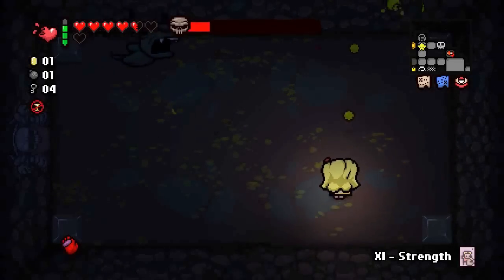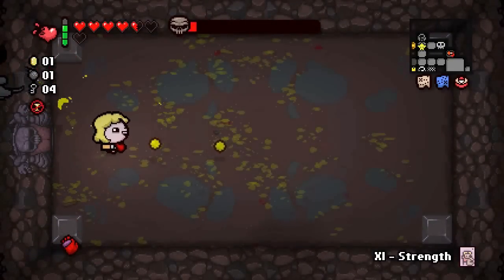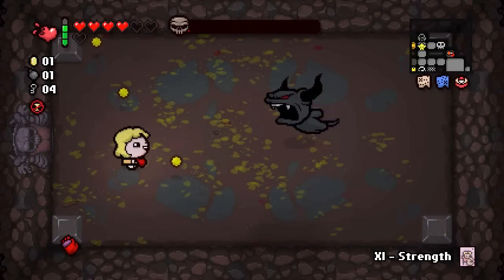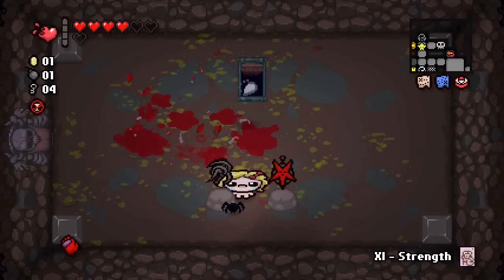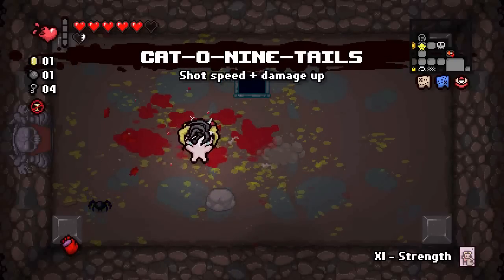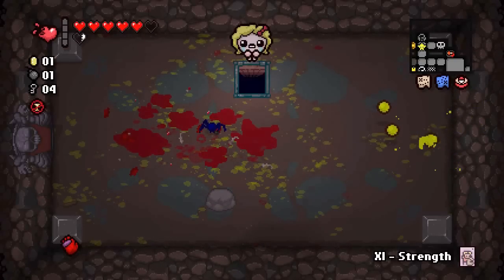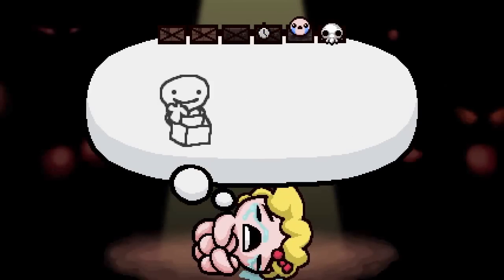Every single time he shuts down the light, it's free time to get a lot of hits in, because shutting the lights down doesn't really impede your progress at all. We have two damage boosters, but Cat of Nine Tails prevailed because it also increases shot speed, and both damage increases were exactly the same.